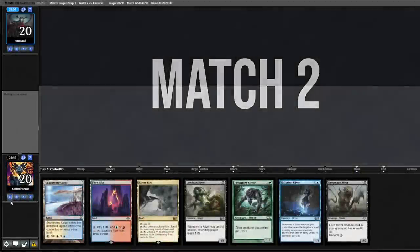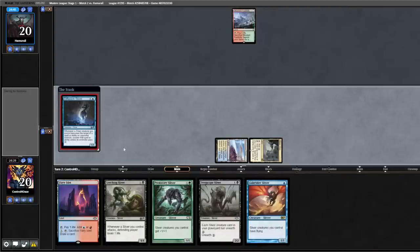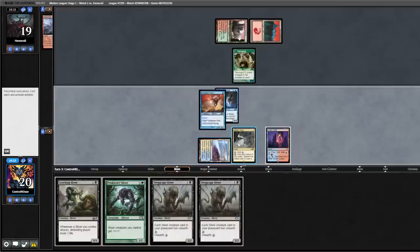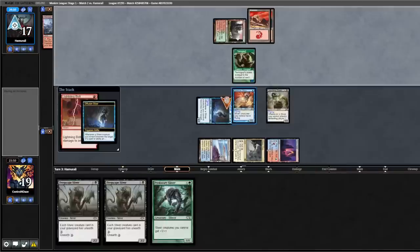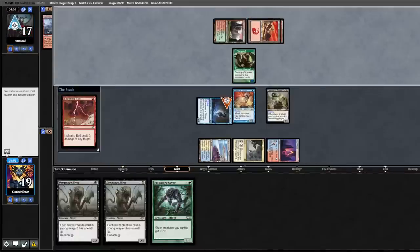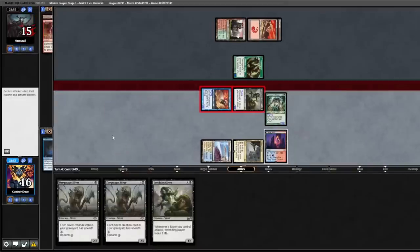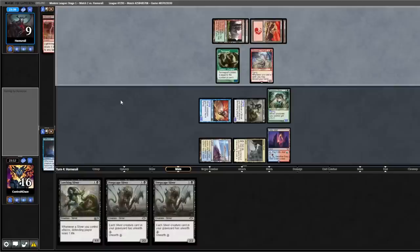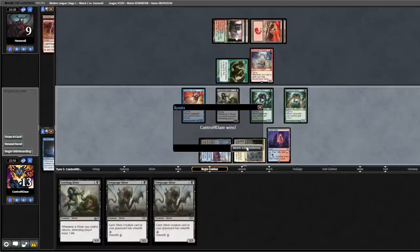Opening seven is slow but we're going to keep it. Seachrome Coast, pass turn. Opponent plays Wooded Foothills and passes. We play out our Diffusion Sliver. Opponent plays Basic Mountain into a Tarmogoyf. We play Fiery Islet, Gale Rider Sliver, and Leeching Sliver, hit for one — Leeching Sliver triggers and opponent is down to 17. Opponent bolts our Diffusion Sliver — a little unfortunate. We have another Leeching Sliver. Start with a Predatory Sliver, hit for six — opponent's at 11. Opponent shocks down to nine into a Moonveil Regent — wasn't expecting that. We take a hit for three, then drew a second Predatory Sliver. Swing for nine with three Leeching Sliver triggers — opponent scoops.